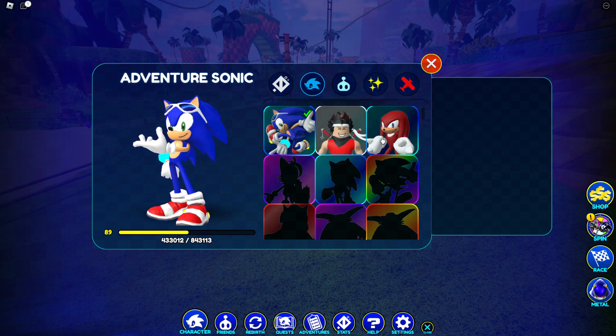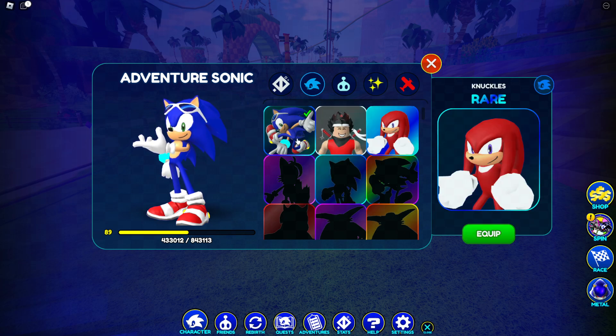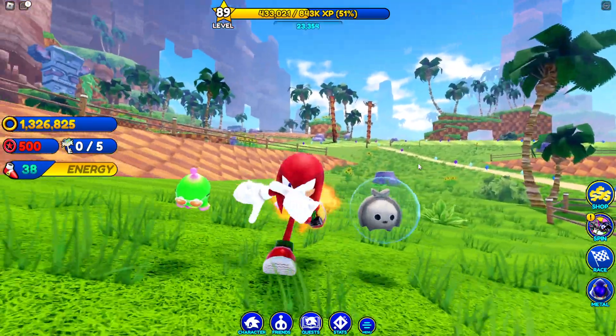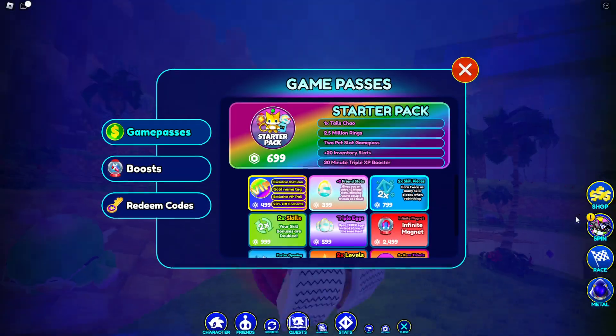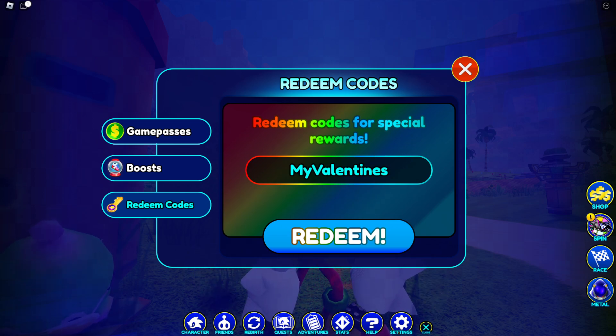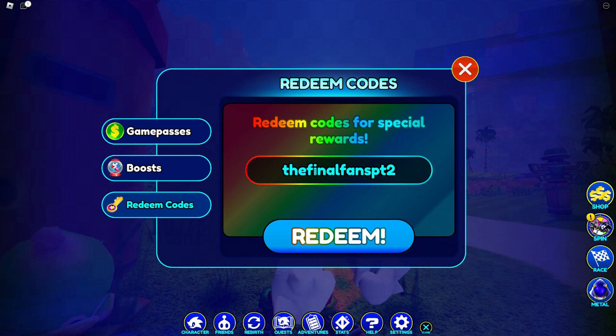We have Adventure Sonic and we have Knuckles. Let me check out Knuckles. Do you know the way guys? Anyways, 'I live for adventure' is the code for Adventure Sonic. I don't think you can still redeem it, but you can try. There's also the Final Fans codes for a Chao, and Final Fans Part 2 and Part 4 also for a Chao.